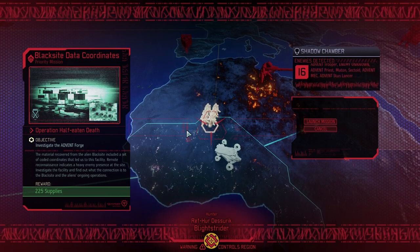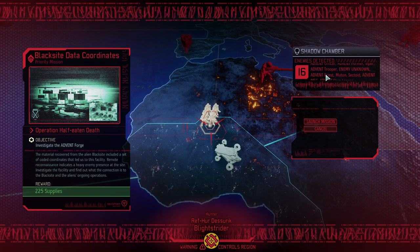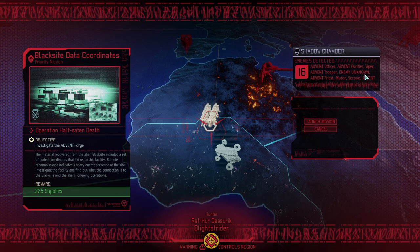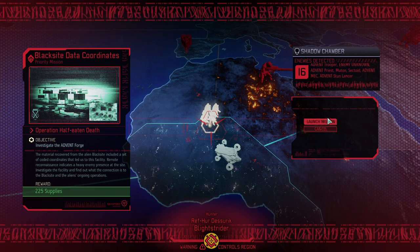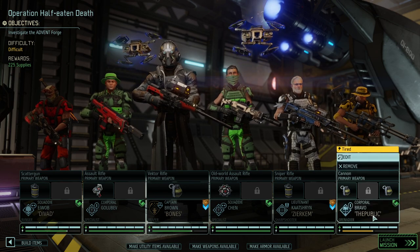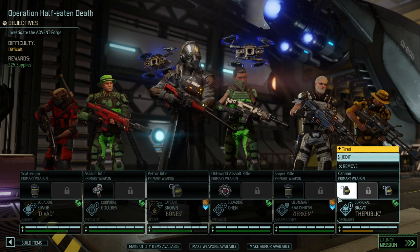The problem now is we've got to win Operation Half Eaten Death — and that's 16 enemies, mostly ADVENT. ADVENT has armor on top of it. There's going to be a Chosen or a Sectopod — we don't know yet. We know there's going to be a Sectopod, but enemy unknown could be either. We got mutant Sectors, ADVENT MECs, and ADVENT Stun Lancers. Unfortunately we don't have blue screen rounds — we literally do not have a lot, and that's the biggest problem.